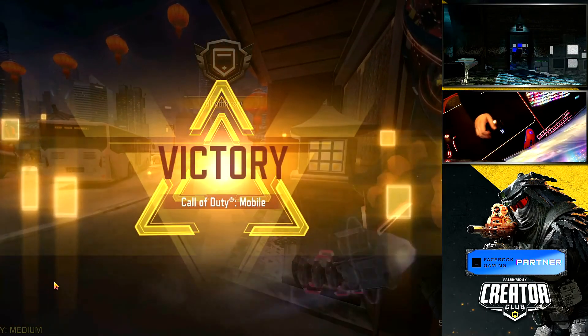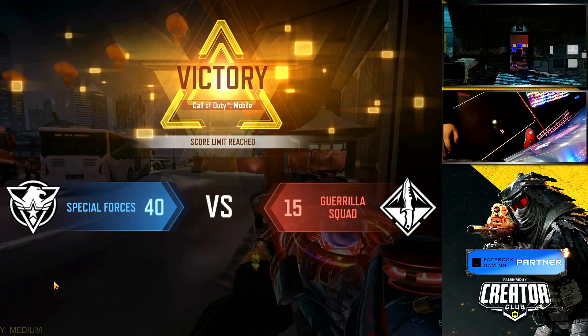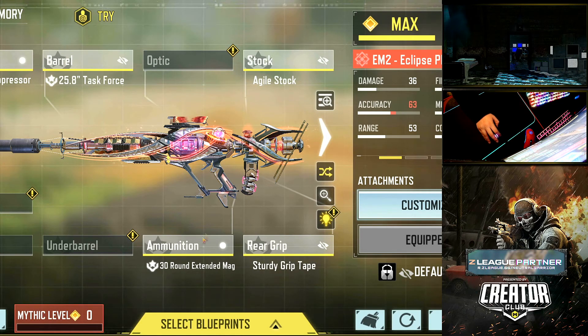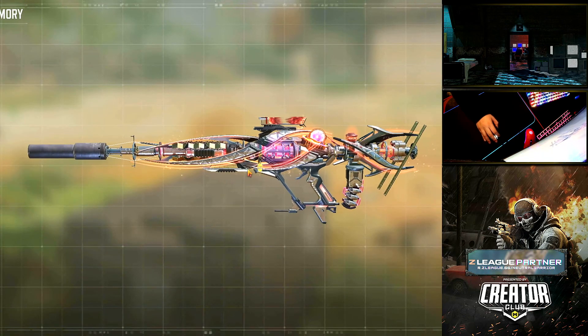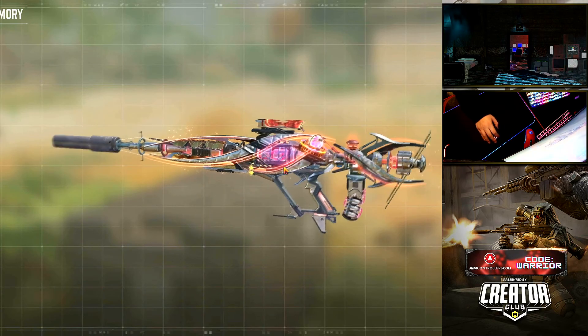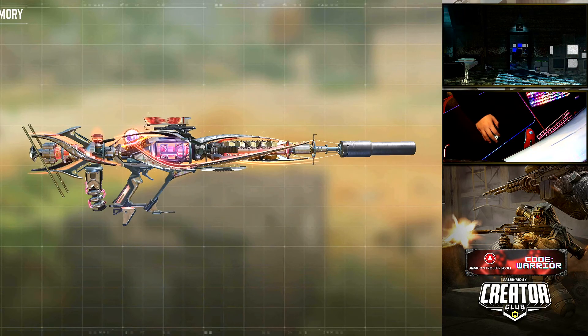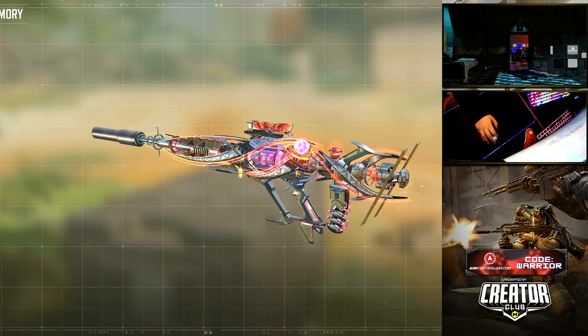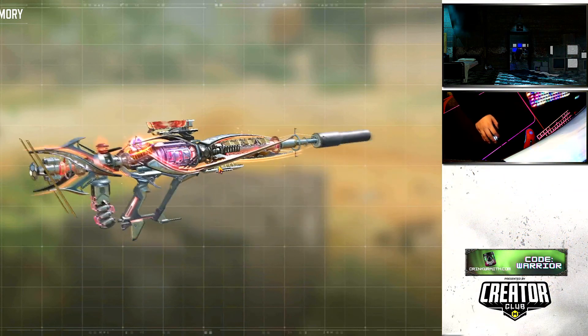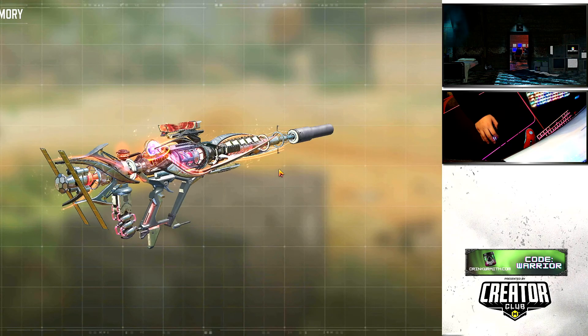That's a GG. I'll show you guys the loadout right now. For the muzzle, we have the Agency Suppressor. For the barrel, we got the 25.8 Task Force. Stock is the Agile Stock. Ammunition is the 30-round extended mag. And the rear grip is the Sturdy Grip. That makes this gun very, very good — it's almost like a three-shot kill. Very fun gun to use. The animations are incredible. The inspect is kind of crazy, honestly.